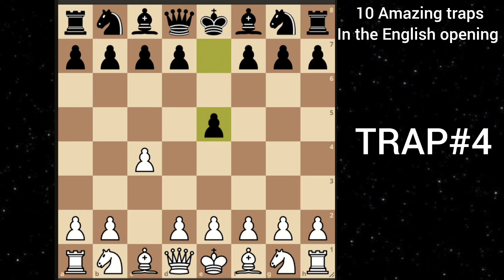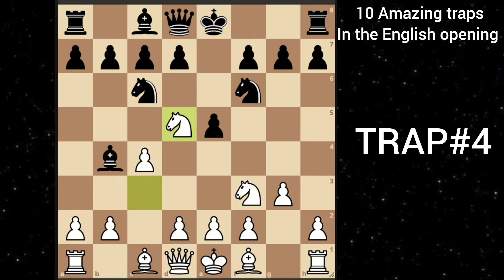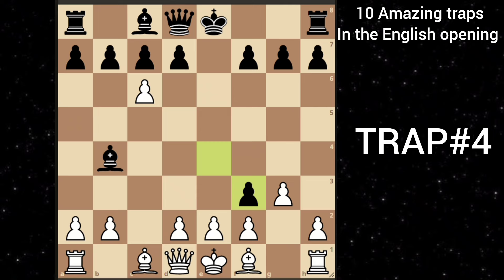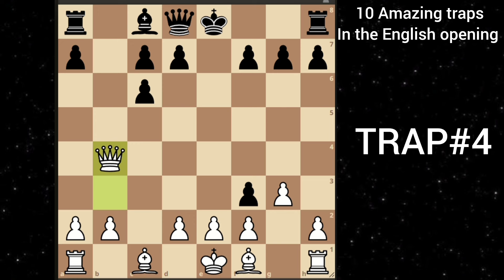Let's move on to our next trap. After c4 e5, knight c3, knight f6, knight f3, knight c6 — the 4th Knight English again. You go g3. Black goes bishop to b4 to trade his bishop for the knight, but you play knight d5. Black takes your knight, you recapture, and then he goes e4 counterattacking your knight. But then you just take his knight, and after black recaptures, you can play this amazing move going to b3. Black can just resign here because if he moves his bishop back, you can take this pawn and be up in material. And if he takes your pawn, you can just take his bishop and you are completely winning.